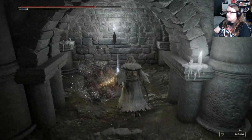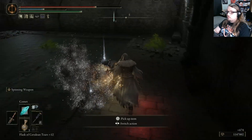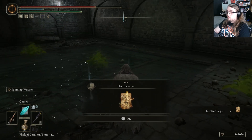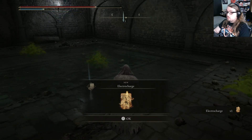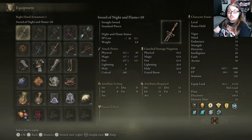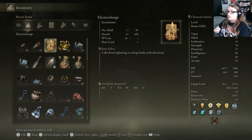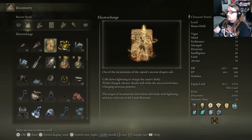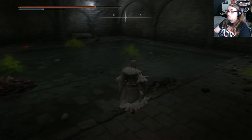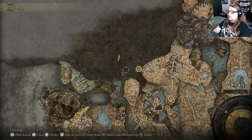Holy crap, I didn't think there'd be any more. What's this item? A new incantation - Electro Charge! Oh my god, I missed so much in this freaking area. It's like a Vikes one. I think I finally got everything in this area. This place is so big - it went all the way from here to here.